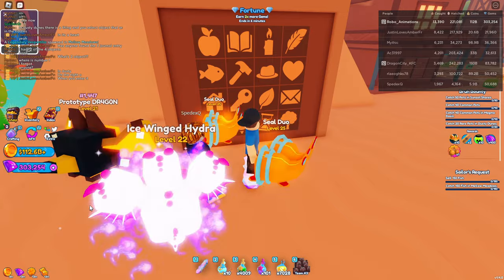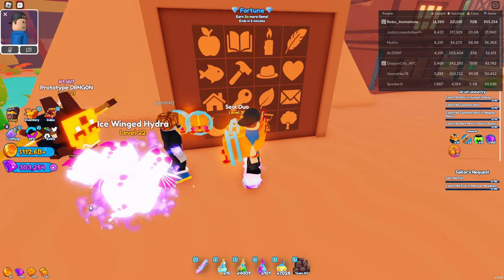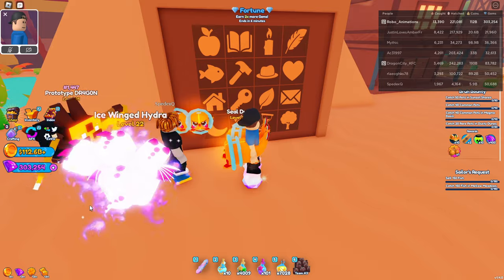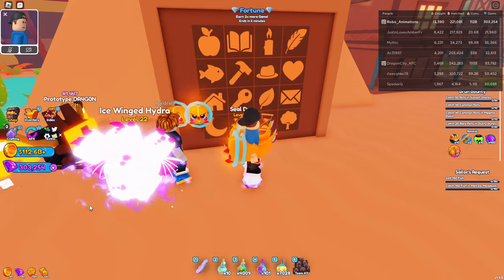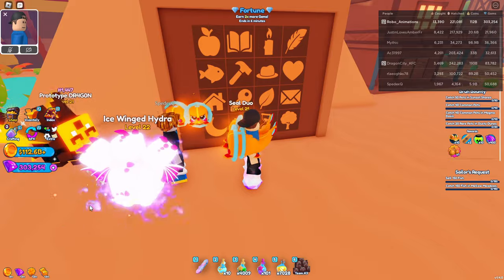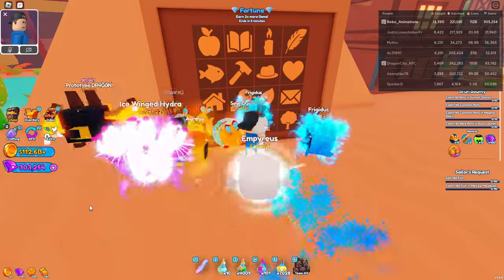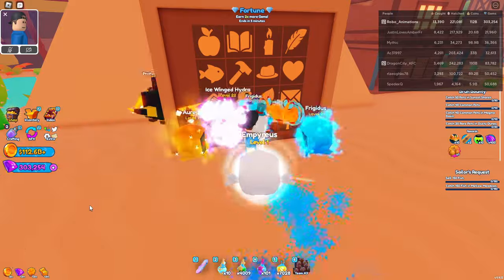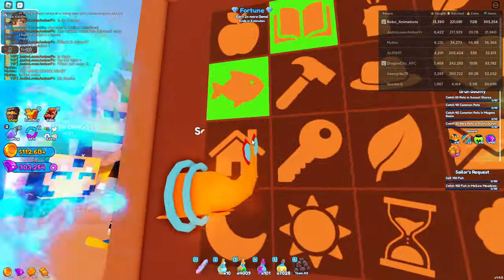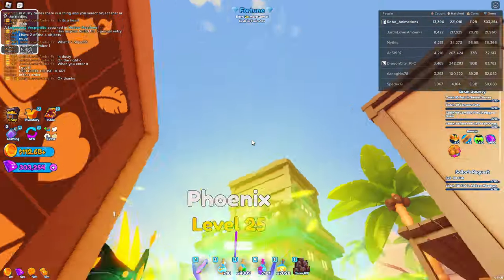So the last egg, the question mark egg. That's going to take us to Dusty Dune. In Dusty Dune you'll see that a new pyramid popped up and it has a board with all of these symbols on it. Now we could go around the map and look for all the clues to figure out which symbols we have to use, but luckily for you, we already know the code and the code is fish, book, house, and heart.